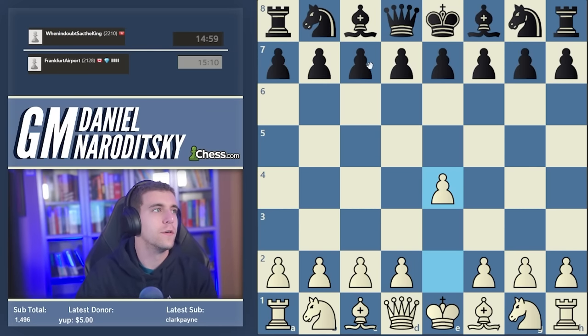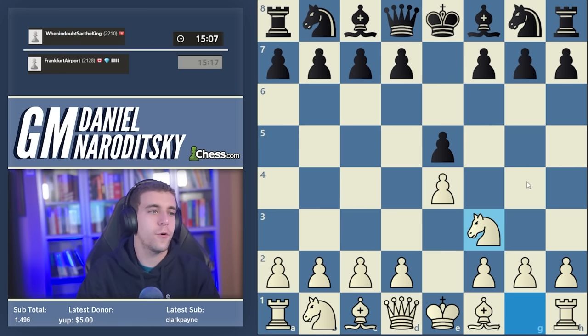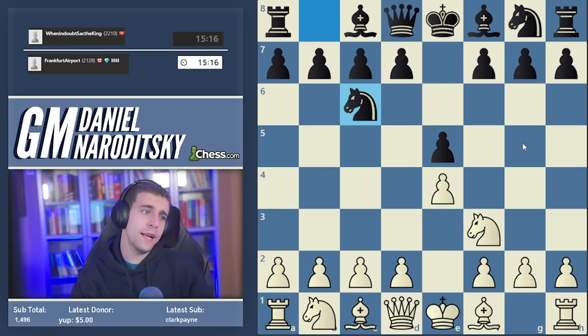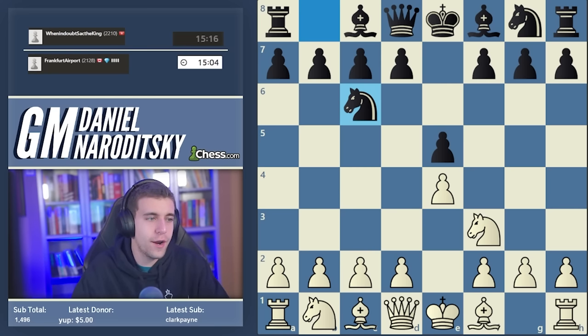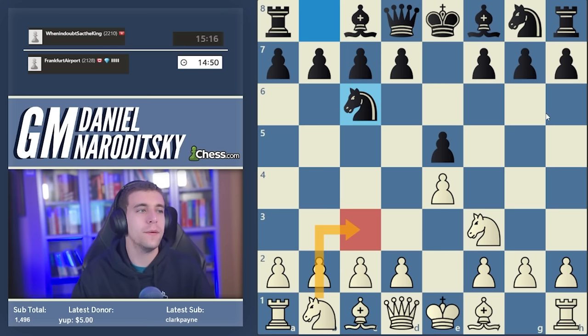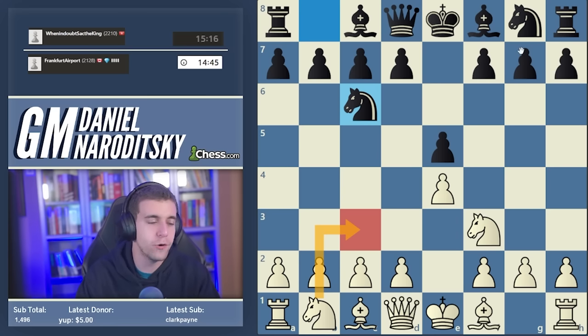When in doubt, sack the king — hopefully we'll make our opponent do that. E4, e5, knight f3. As I was explaining in the last video, there's a dilemma at higher ratings: on one hand I want to play what I recommend, which is the four knight scotch, but on the other hand we're facing strong opponents where I'd be more comfortable with my main repertoire. That said, I still think the four knight scotch is a powerful weapon at most levels, so we're going to play it.